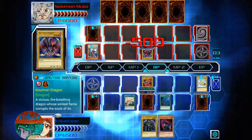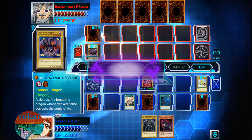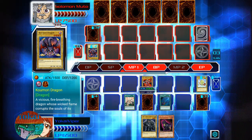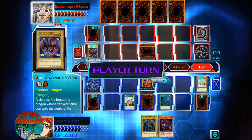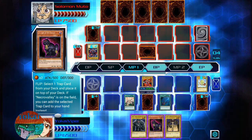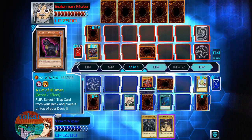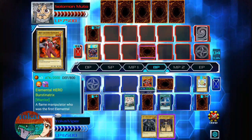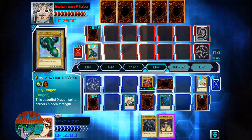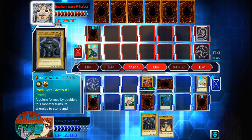Boom. Alright, let's end our turn. Let's see what Yu-Gi's grandfather has to say about that. That's why I fell for it. I'm hoping for a monster with good attack, because right now in our hand we don't have very much — really low attack.